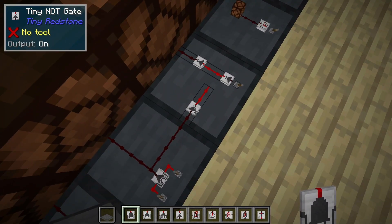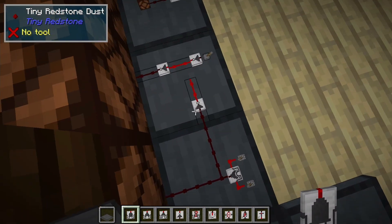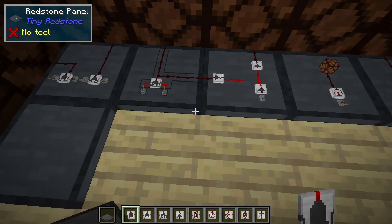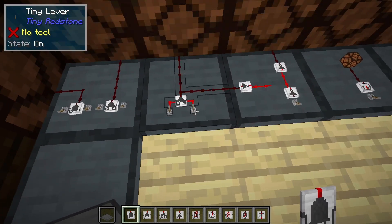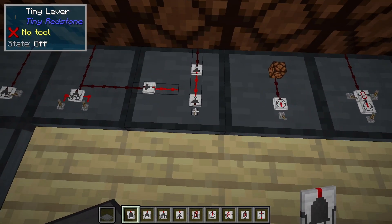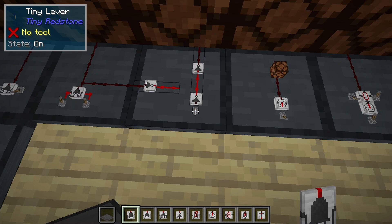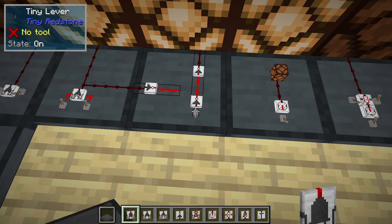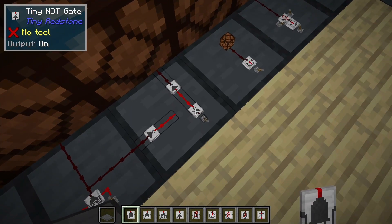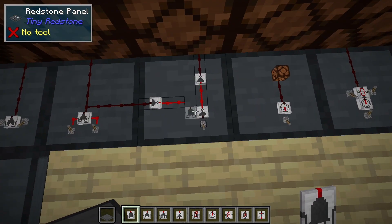The NOT gate outputs if it does not receive an input. This works just like a Redstone torch essentially, with two exceptions. One is that it only outputs in a single direction, allowing you to control your output a little bit better. It also does not have a delay — Redstone torches do have a one tick delay, but this does not, which allows you to build much faster circuits.